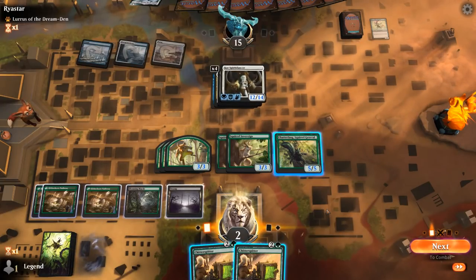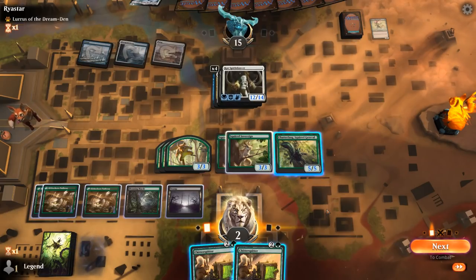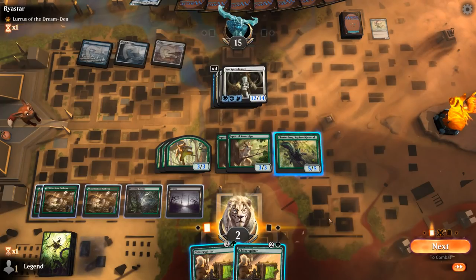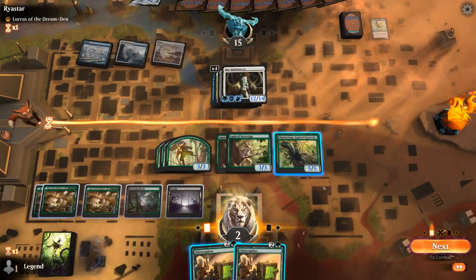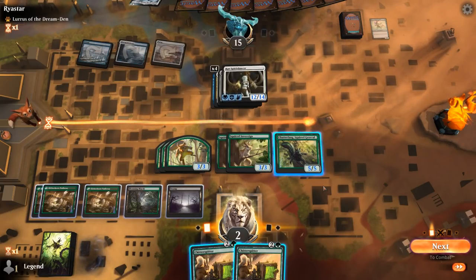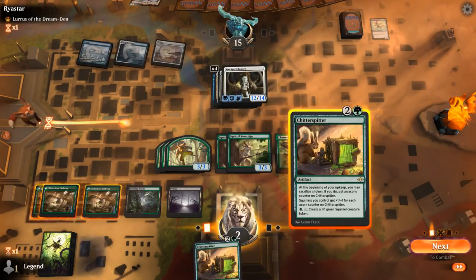So let's Chitterspitter and attack with everyone. If the opponent blocks Chatterfang, we sacrifice Chatterfang plus a token, which would give us lethal. If they block Squirrel Sovereign instead, we sacrifice Sovereign and lose the +1/+1 bonus, but we still have 12 damage — so yeah, I think we go for it.